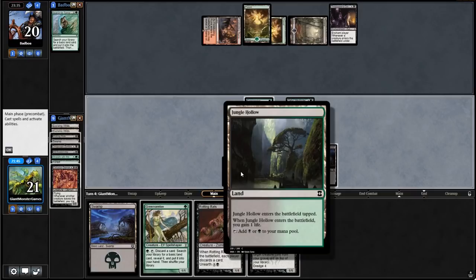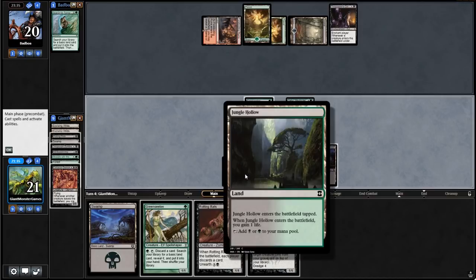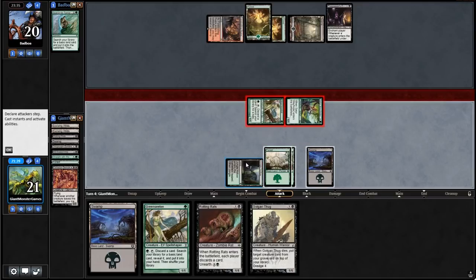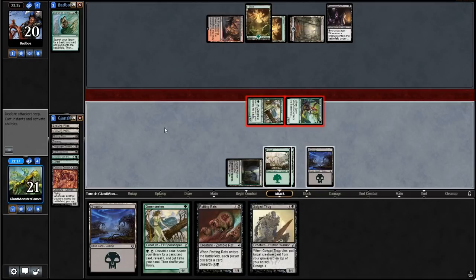Attack with all creatures. We swing in for two damage. This is supposed to be a super budget deck — it's sitting at $40 right now, originally it was $35, but Golgari Thug went up in price unfortunately. We swing in for two damage — not the most amazing thing ever. I think we're just going to get more bodies onto the table. I know our opponent is going to drain us a little bit.